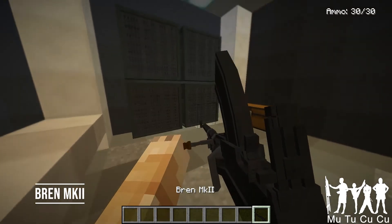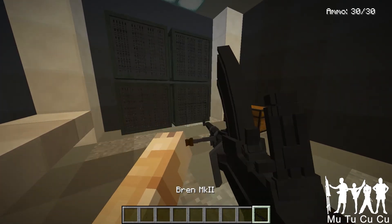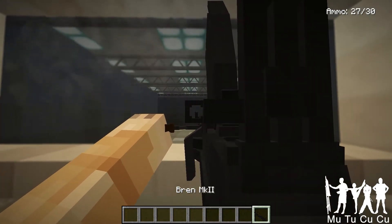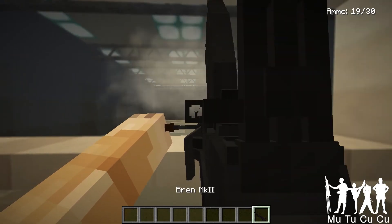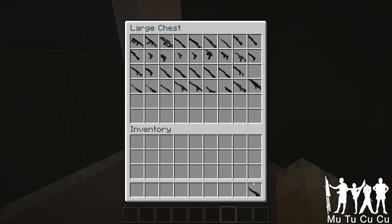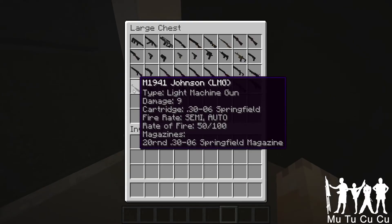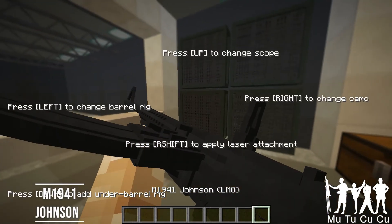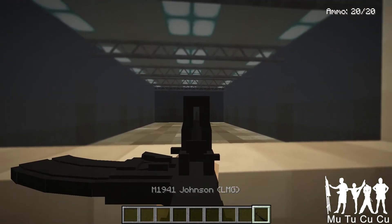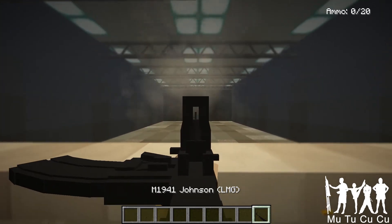Bren Mark II — it is the main British machine gun used in World War II. It looks kind of funky with that top mag and side sight — you don't see that anymore because it's just not easy to use. The M1941 Johnson is an LMG, and it looks pretty cool. I'm pretty sure they used it during World War II. I don't know which side used it — I think it might be a French gun.